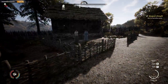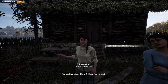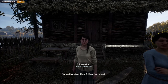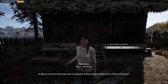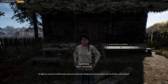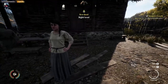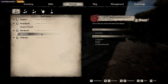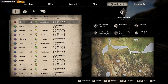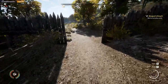You two look pissed off. Could you please help us? Do you want me to beat your husband up? At night we can hear horrible howls and can barely sleep — would you be kind enough to get rid of those wolves? I can do that. 30 dynasty reputation — nice! My iron arrow is back as well. That 30 dynasty reputation is going to take us to 18,000. Night Howl — complete that for 18,000, all right!